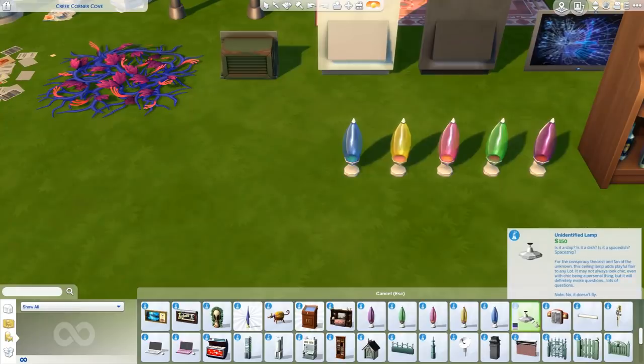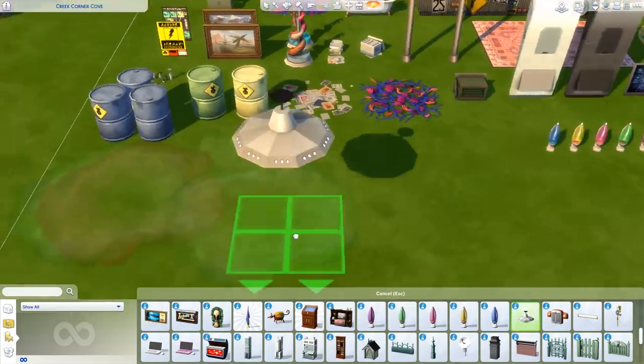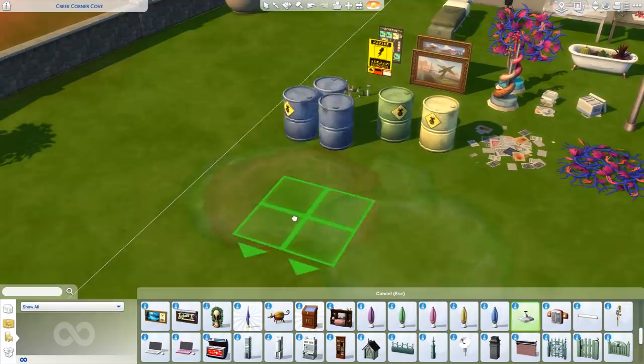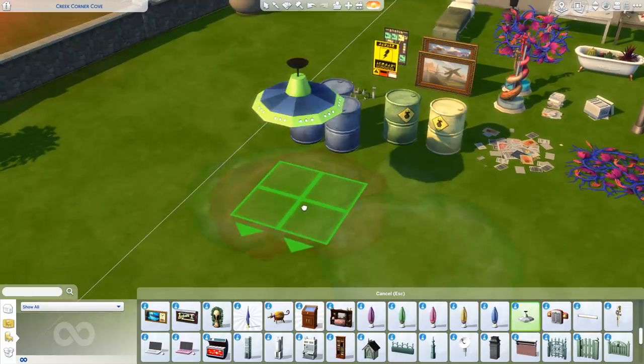We have the Unidentified Lamp — is it a ship? Is it a spaceship? Note: it doesn't fly. The ceiling light is so adorable — holy smokes, I love this.